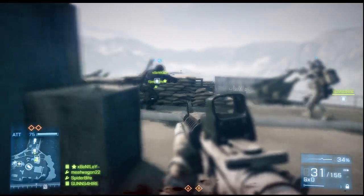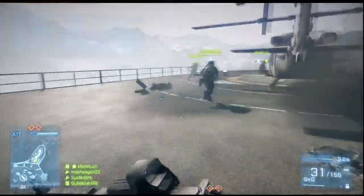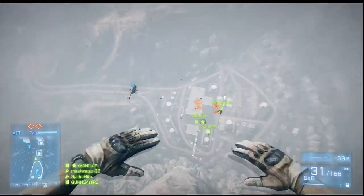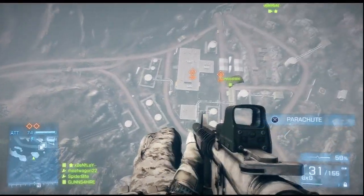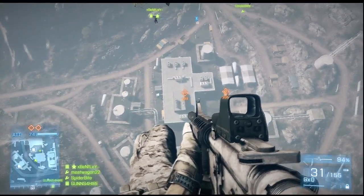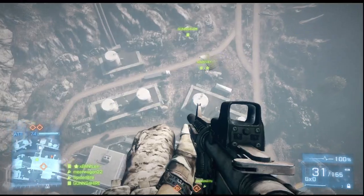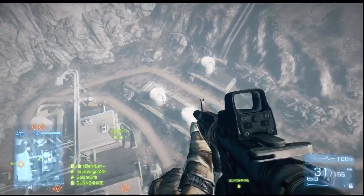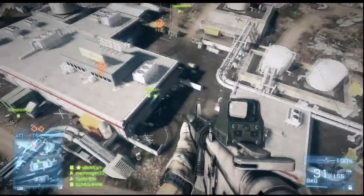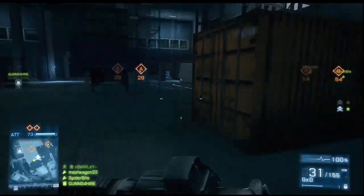Look at my squad — all the green names — we are pushing up as hard and as fast as we can. We do make one mistake here: Bentley says deploy your parachute early because you can steer better to exactly where you want to go. He's right, but we all deployed way too early. I do respawn and do one more base jump to show you how to deploy the parachute just in time so you can still steer but you're not floating in the air forever.